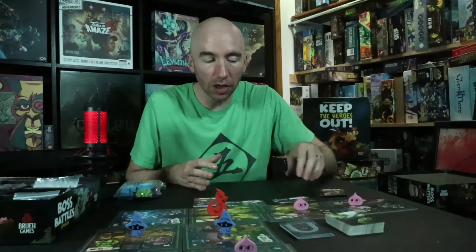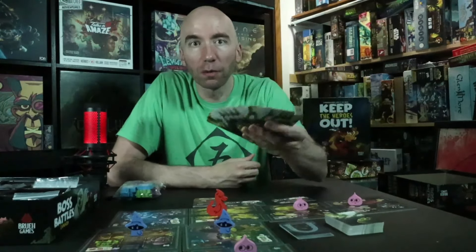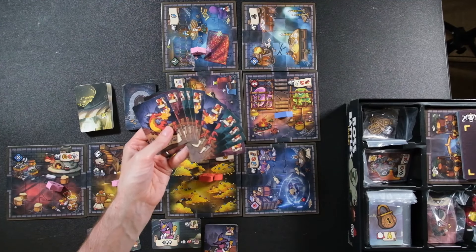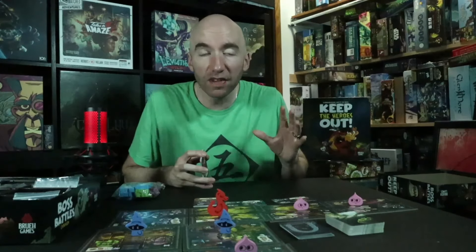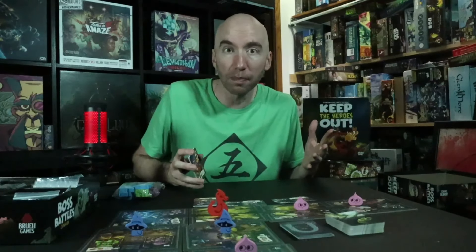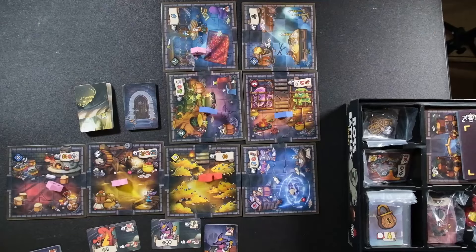On a turn-by-turn basis you've got action mitigation in the form of a slight deck build. Each of these monsters starts off with 10 unique asymmetric cards that give you their actions. You utilize five each turn, like a normal deck build — play your cards, rinse and repeat. The good guys are going to invade various parts of your dungeon to slowly take it over, capture treasure, and make their way to the treasure room to win.